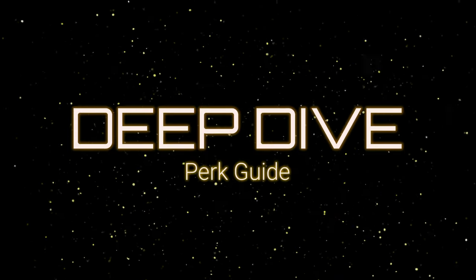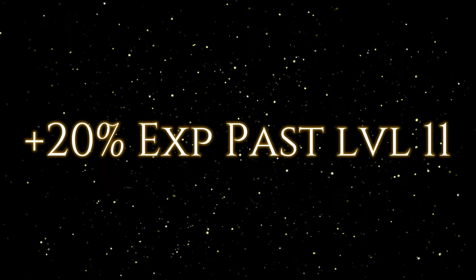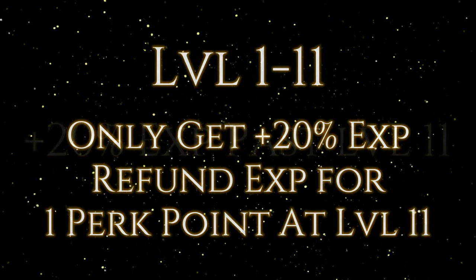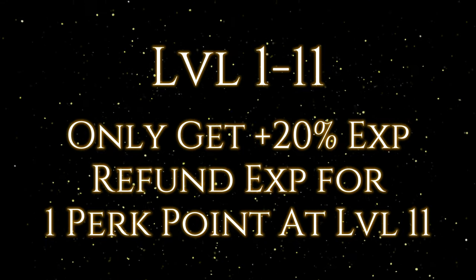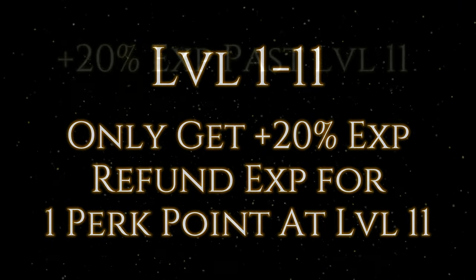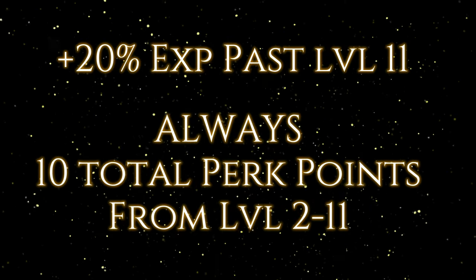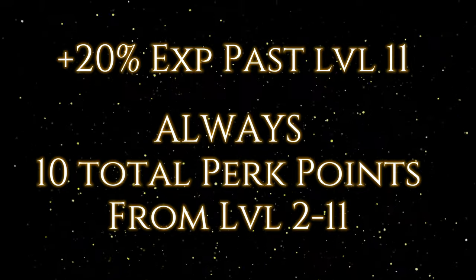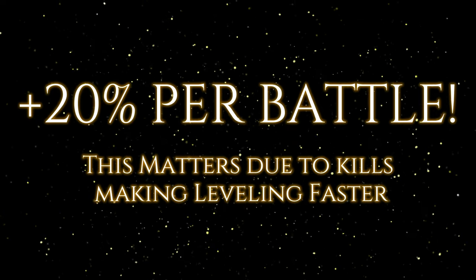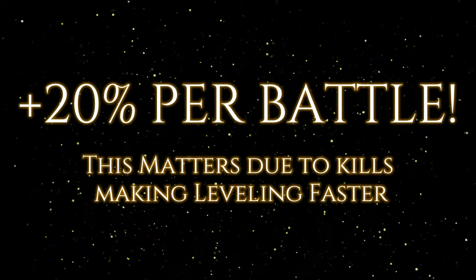To start, I'd like to squash a bug that's gone around the community. You get 20% extra experience only through the time you have it up to level 11 — you do not get extra 20% experience beyond level 11. At level 11, when it becomes nullified, you get 1 perk point back. It's very important to understand that you always get 10 perk points total — from level 2 all the way up to level 11. Student still gives you 10 total perk points; it just gets that perk point refunded at the end. Also, the 20% is per battle, so if you are not killing a lot of things your scaling will be slower, but if you kill a lot, that 20% can put you ahead of the competition.